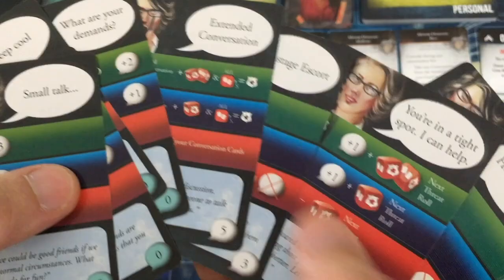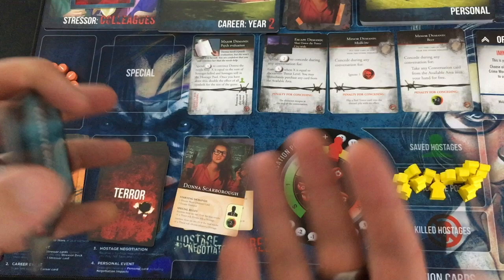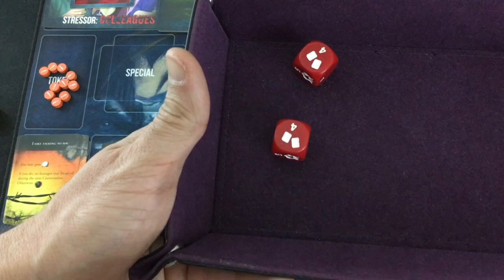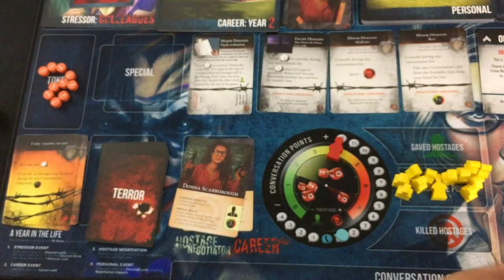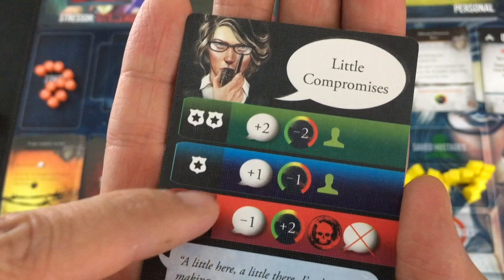Here's my idea: I want to get Extended Conversation to help me, but I'll play You're In a Tight Spot first to boost the die roll for it. Then if I get that, I can concede the Beer demand and get some huge card, do a bunch of hostage rescues, and take advantage of the bonus to my turn. Let's start with You're In a Tight Spot: I get plus one point and plus one die on my next roll if I ditch two cards. I'll get rid of both What Are Your Demands. So I roll three dice for Extended Conversation. Yes — I get plus two dice for every roll for this conversation and fours are successes without discarding any cards.